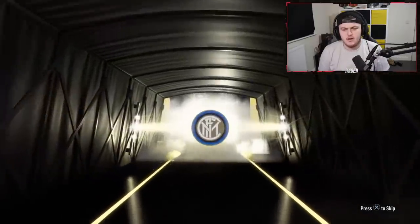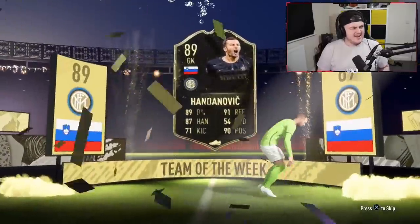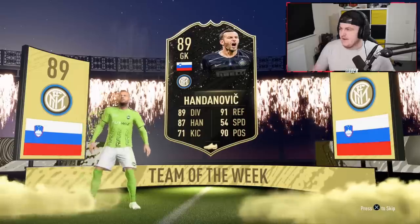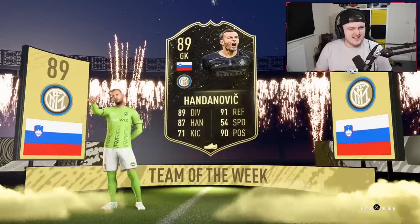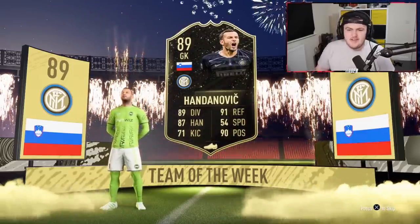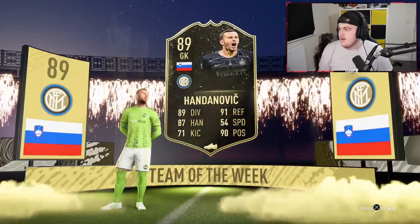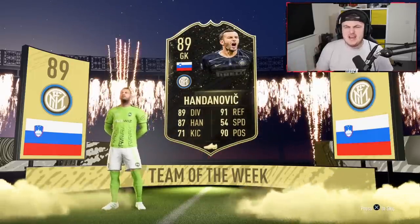Is that Dubravka? No, is that Handanovic? In-form Handanovic in a 15k pack! I don't know how much this card goes for. It's the second highest rated Team of the Week in the Team of the Week pack - 70,000 coin value. Not really bothered about how much it goes for on the market. That's going to be incredible for an SBC. So I'm pretty satisfied with that. That's a good start - a really high-rated in-form in a 15k pack.